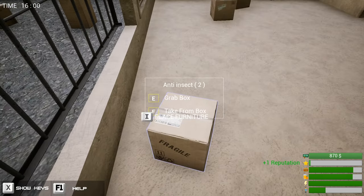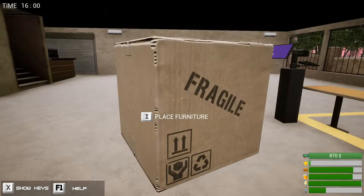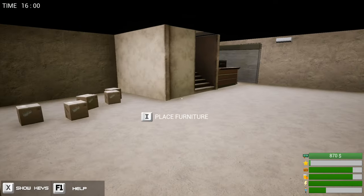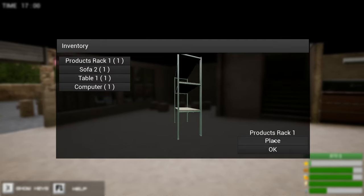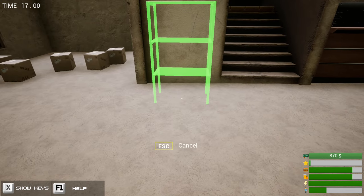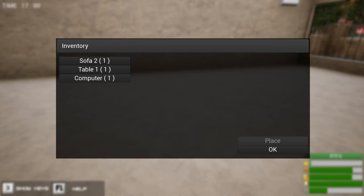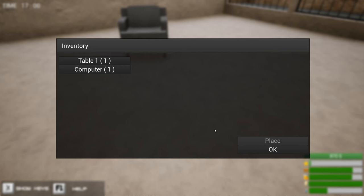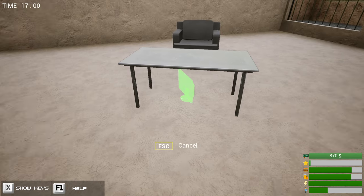Can I just throw them? No — you have to place everything. I could have sworn there was some shelving — is it outside? It's in my inventory: a product rack. I'll place that by the stairs. Mouse wheel to rotate — go there. What else is in the inventory? A sofa — I'll put that there for now. A table in front of the sofa, and a computer.